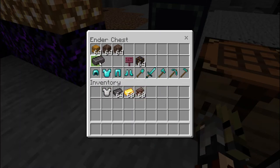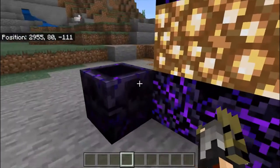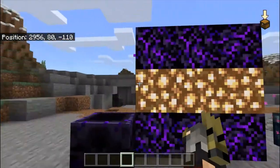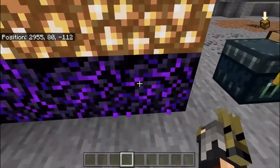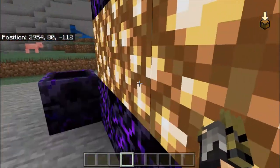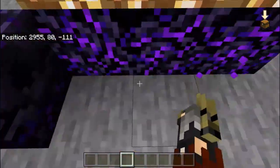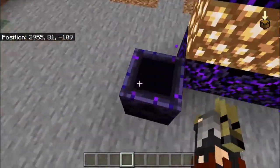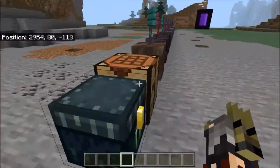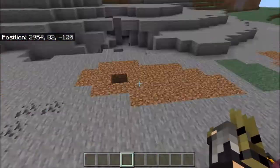Now I'm going to show you how to make a Respawn Anchor and use it. For this you need six pieces of Crying Obsidian and three Glowstone, and you place them in a specific pattern. You can only get Crying Obsidian by bartering with a Piglin.